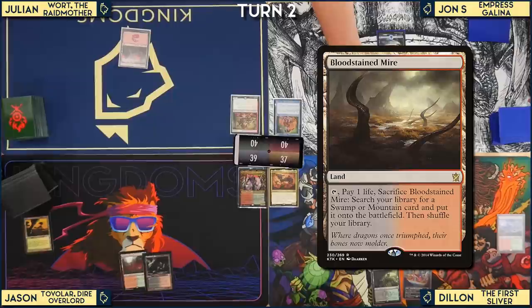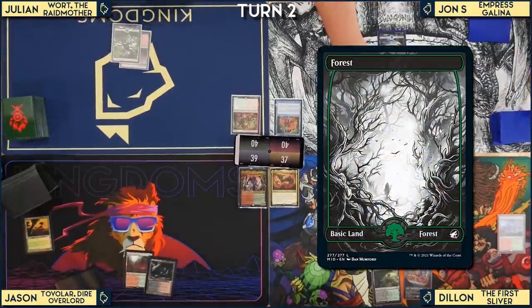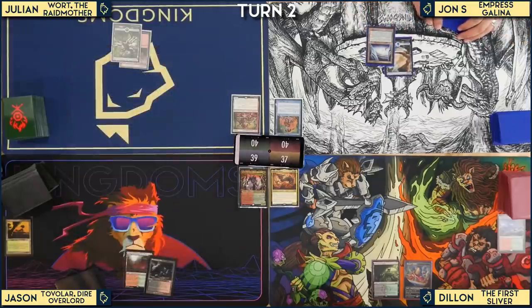Jason plays Bloodstained Mire and gets a Forest. Jon plays Cephalid Colosseum and passes. On Jason's end step, Dylan flashes in his Quick Sliver, which gives all Slivers flash.